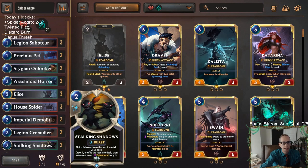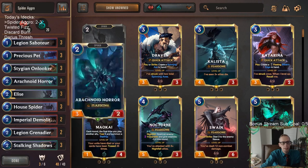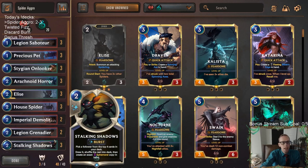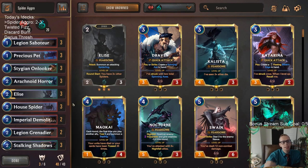We did play against Twisted Fate four times and won one of the four. The other win was against Lee Sin - Lee Sin matchups are going to be incredibly high win rate with this deck. The powder keg control with Twisted Fate and Shadow Isles - you're never going to win that matchup. But it's not a very popular deck, probably like 0.2% of the metagame. Unfortunately, we got paired against it. I really like Unspeakable Horror - the drain hits the Nexus, and the Nightfall cards we're creating are very valuable, creating more Doom Beasts and Stygian Onlookers.